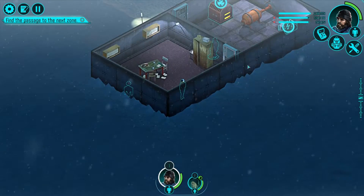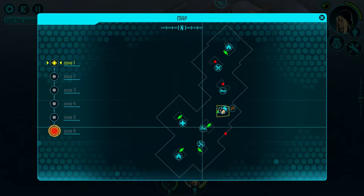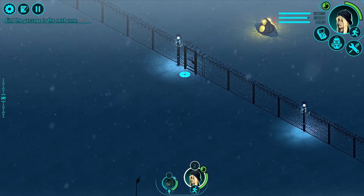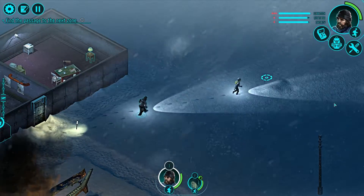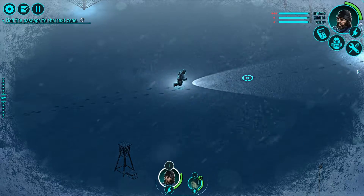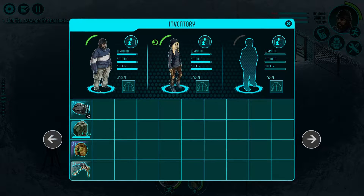We can't zoom out any further than this. We start exploring and find passage to the next area — I think this is going to be the door to the next zone. I find the character models really charming, actually. Both characters have keys, and we have a light jacket. They're both about as warm as each other, so if we give her the jacket, she won't have to worry as much about warmth, and he can deal with hunger.